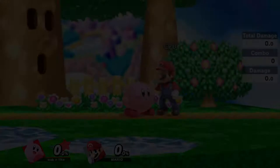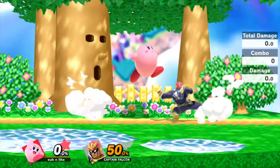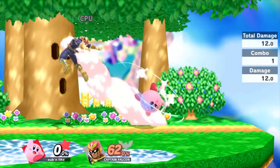Kirby's neutral attack is the same from Smash 4, with his 3-hit jab and infinite jabs if the button is held down. In Smash Ultimate the first and second hits can be used for jab locks which can go into a deadly side smash. It connects more reliably as it keeps enemies on the floor, meaning that they can't SDI out of it.